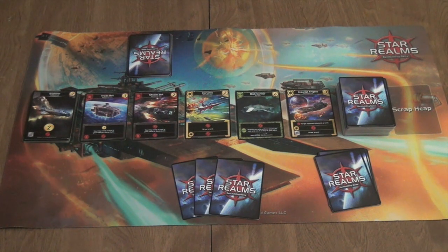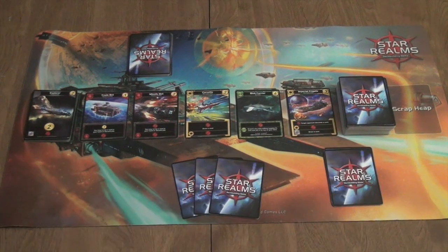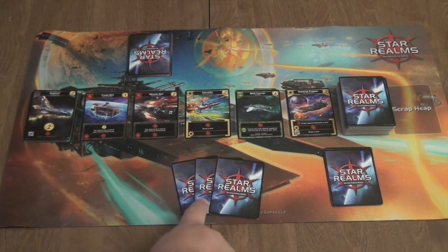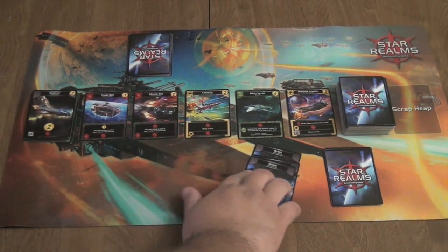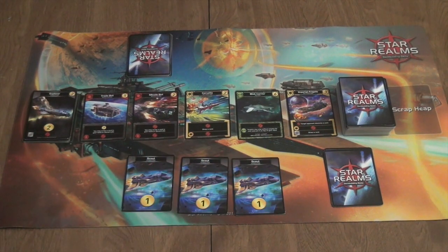The whole point of the game is to whittle down your opponent's fleet power so that they have no authority left and you have defeated them. As the game begins, the first person draws three cards. There is an advantage to going first — you get to buy first and attack first — so to balance that out, you can only draw three cards. The second player draws five, and then when it comes back to the first player's turn they also draw up to five, but their very first turn they can only draw three. There's no cost to play a card, and those cards give you an ability.